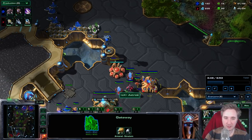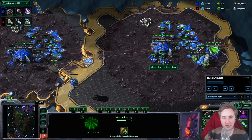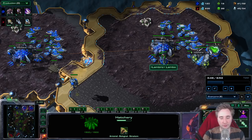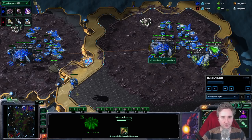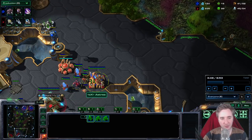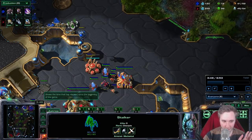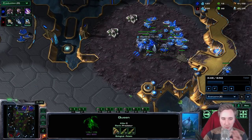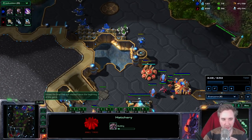Because I saw his zealots are at home and he's not chronoboosting out the fourth unit — he's only on one gateway — I try to take my hatchery earlier and go for a couple extra injects to make more money. With 12-pools in general, this type of stuff comes with experience. For you guys, it's best if I just tell you what to do exactly. I want you guys to more often than not go for three queens at the very least, especially if there are two zealots out. If you ever surround the zealots or do any damage, you don't need extra queens. If both zealots are alive, I want you guys to always go for a third queen.